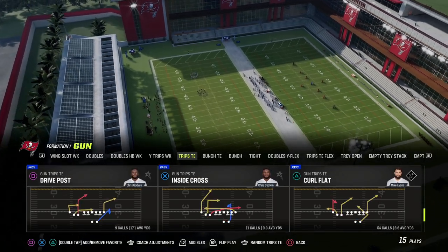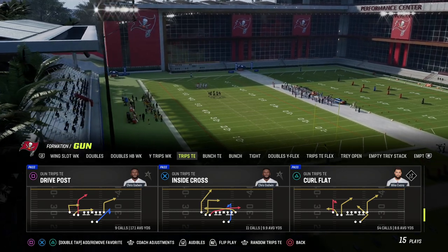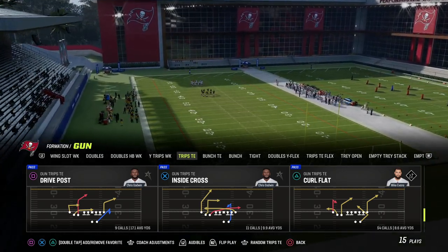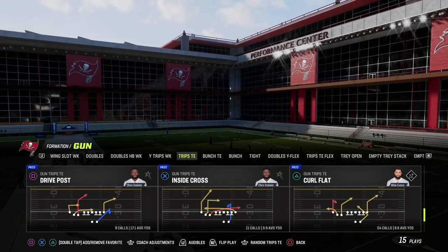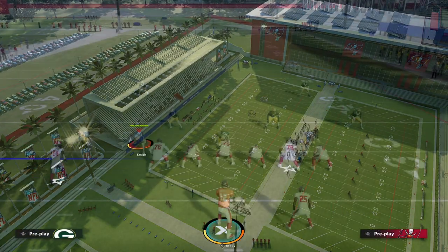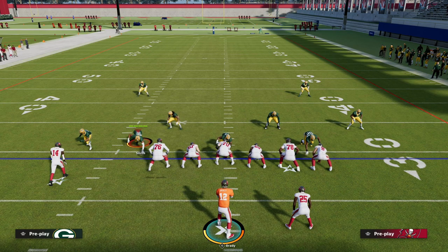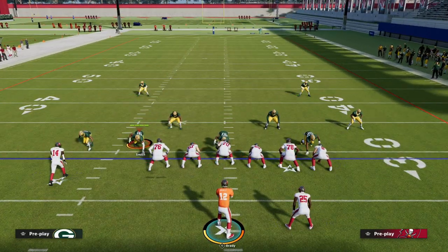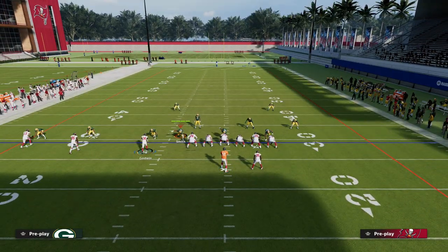Let's talk about how you can beat man-to-man coverage out of Trips Tight End. The Trips Tight End formation I like to run is found in the Detroit playbook, but you can also use the Patriots or Raiders playbook. The play we're going to discuss is Drive Post — one of my favorite plays this year for beating man-to-man coverage, because it has two specific routes that do a really decent job of beating man.